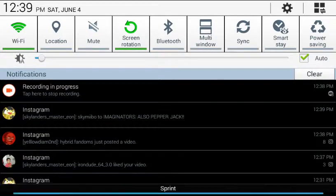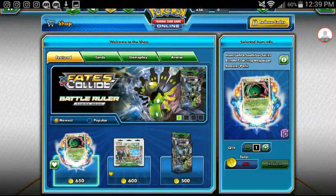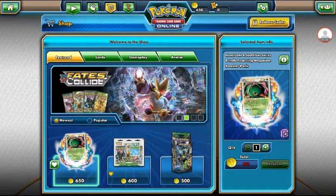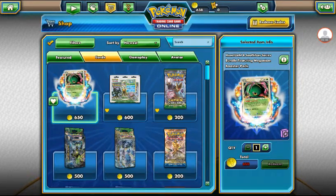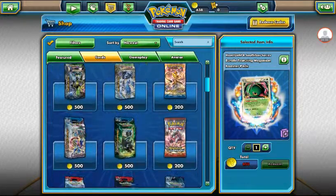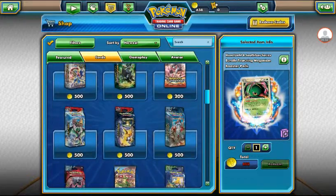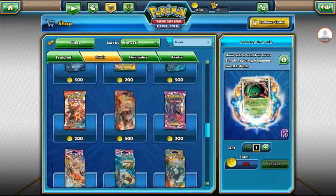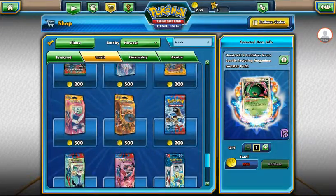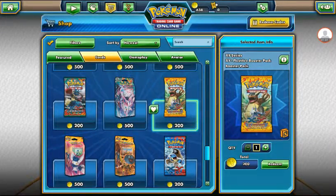Lumacia is going to do hybrid fandoms, also pepper jack. Let's buy some cards. I can get three packs, so I'll go for three Flash Fires.